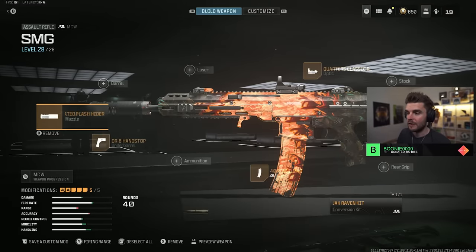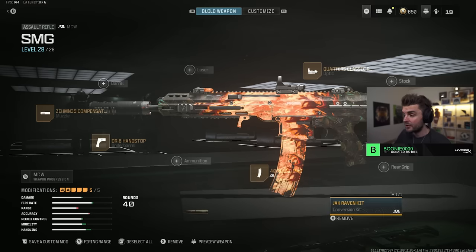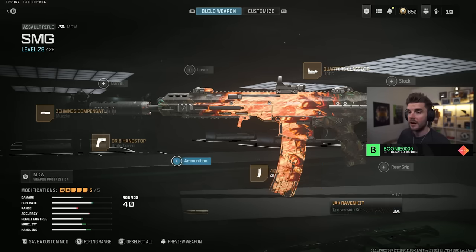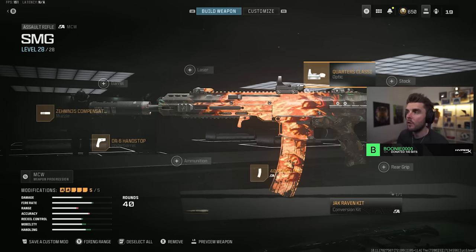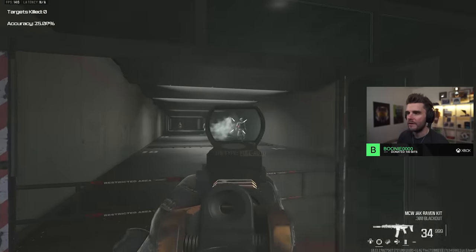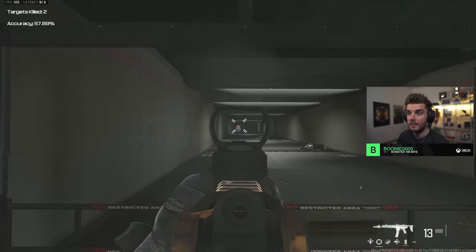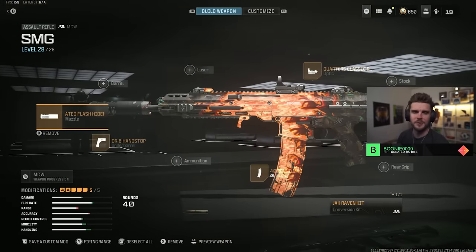Next we've got the MCW. The Renetti dominated close range at the start of Season 3 but the MCW sort of went under the radar. The Jack Raven kit gives it the fastest time to kill with great mobility and damage range. You can combine it with any class — sniper support or double AR. You've got the Zem Compensated Flash Hider, the DR6 Handstop, the 40 round mag, and the Quarters Classic Optic. It's a great all-round assault rifle and that optic reminds me of the Red Dot Sight from COD4.